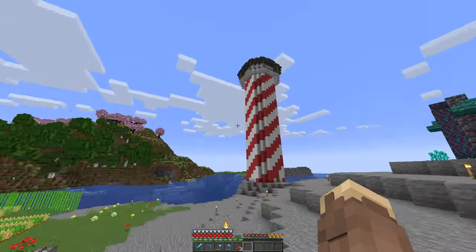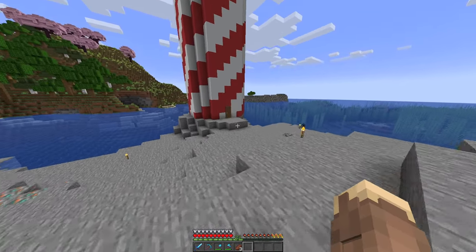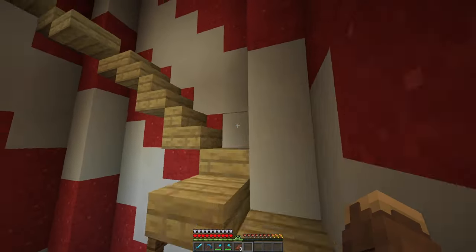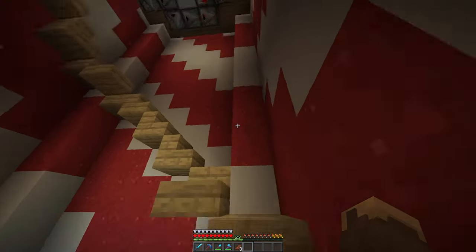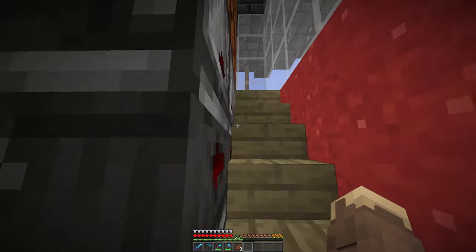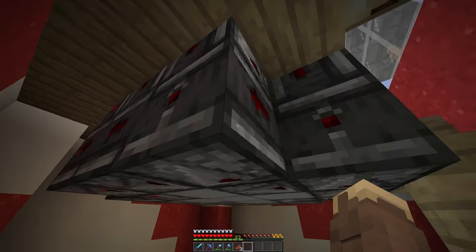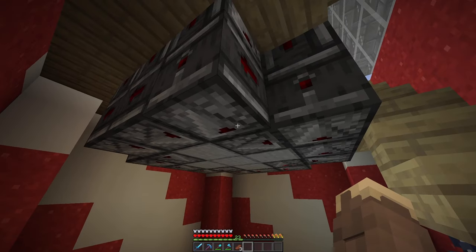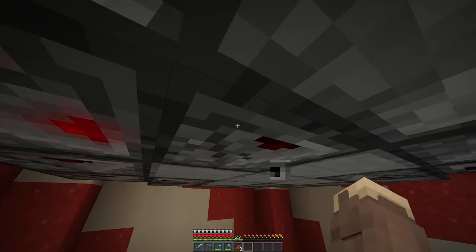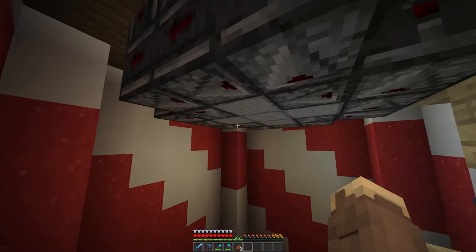Last video, somebody commented on the lighthouse and was wondering how I got the spinning light thing. So I'm going to go ahead and show you guys how to do that — it's pretty easy. You just got to use a bunch of observers. You can see they're in a line like that, so each one is looking into the next, making this chain.